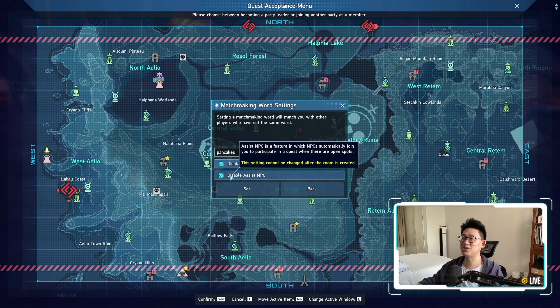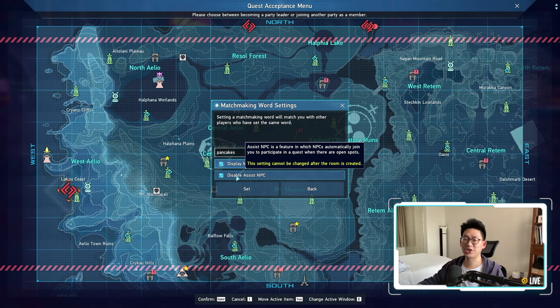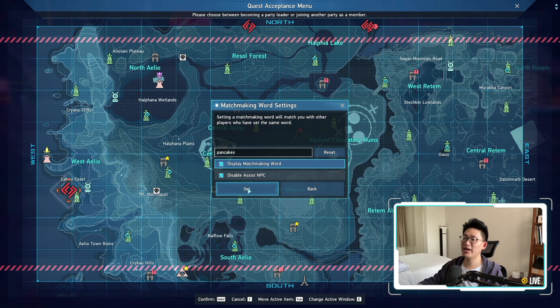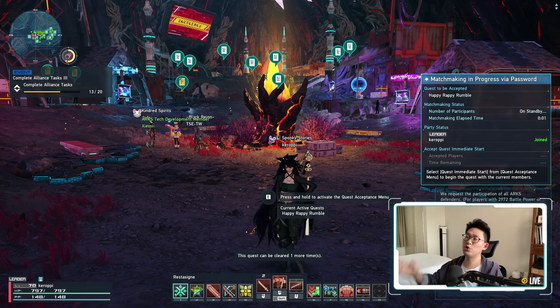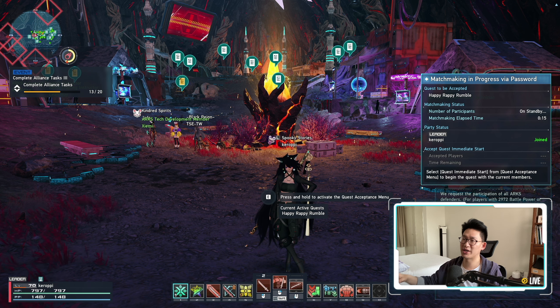The most important option is down here: disable assist NPC. Most people are going to have this ticked, so make sure you have communicated with the other party leader to see whether they check this or not. Once you've done that, you're simply going to click set, and you're automatically going to be put into queue. Once the other party inputs the exact same thing, you're automatically going to be sent into the urgent quest.